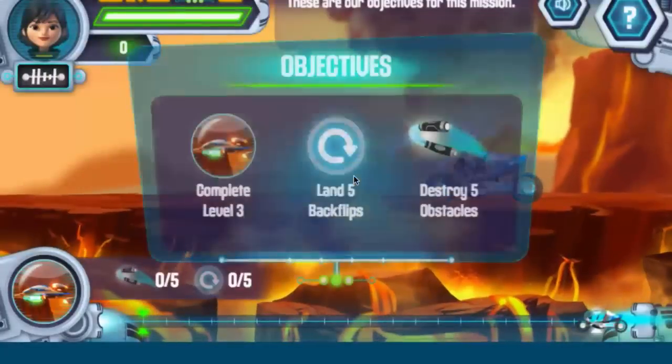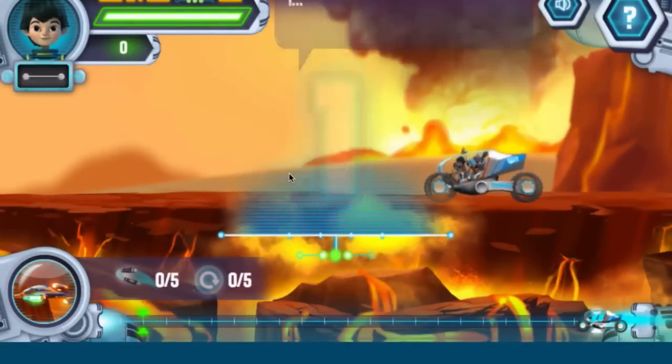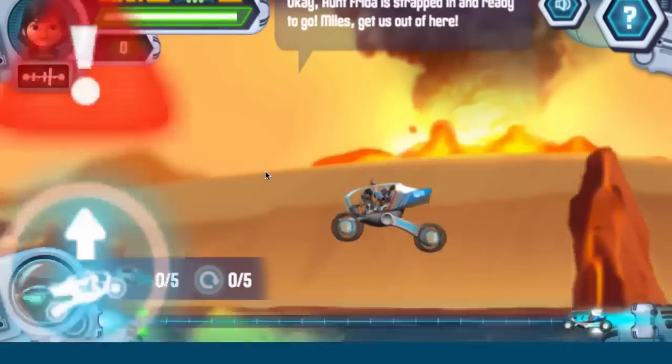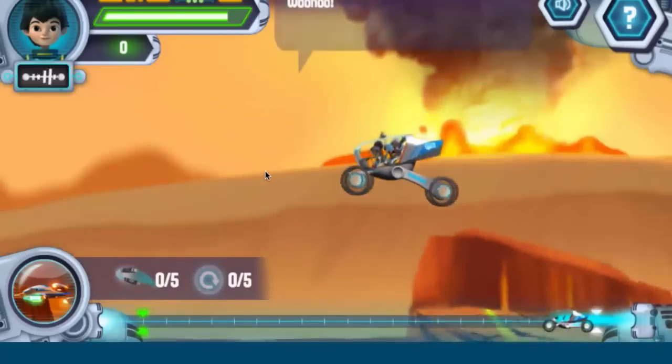These are our objectives for this mission. Three, two, one, go! Okay! Aunt Frida is strapped in and ready to go! Miles, get us out of here! Oh yeah!